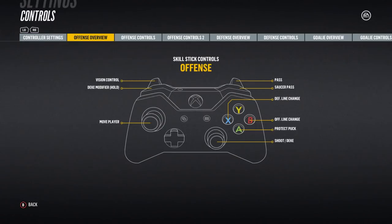Next up, let's head into controls — just some basic stuff. Using skill stick to aim your passes, you use the left stick and have two options: a pass with the right trigger or R2, or a saucer pass with the right bumper or R1. The saucer pass has a little more height, which means it can jump over opponent's sticks, but it's harder to receive and even harder to do a one-timer from.